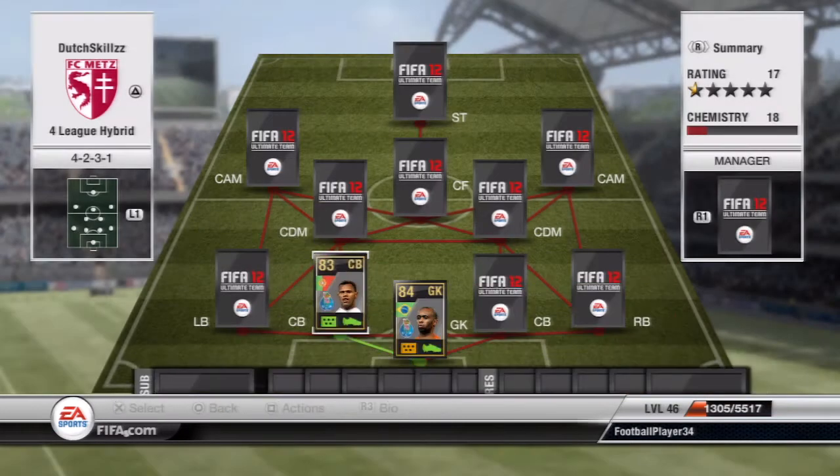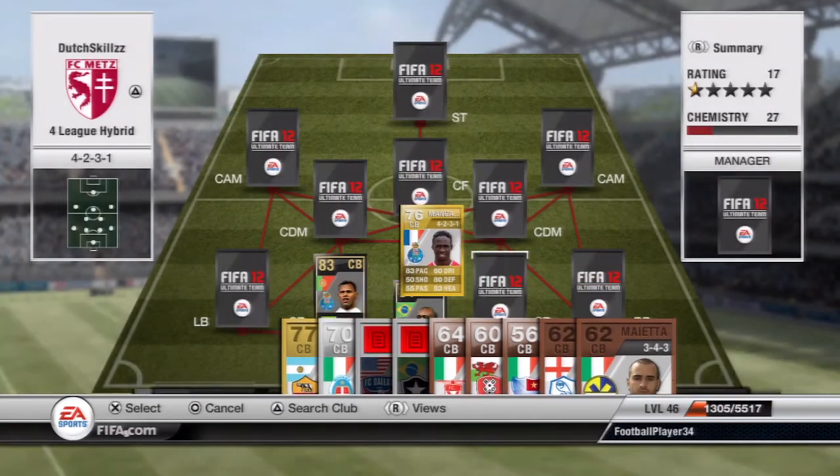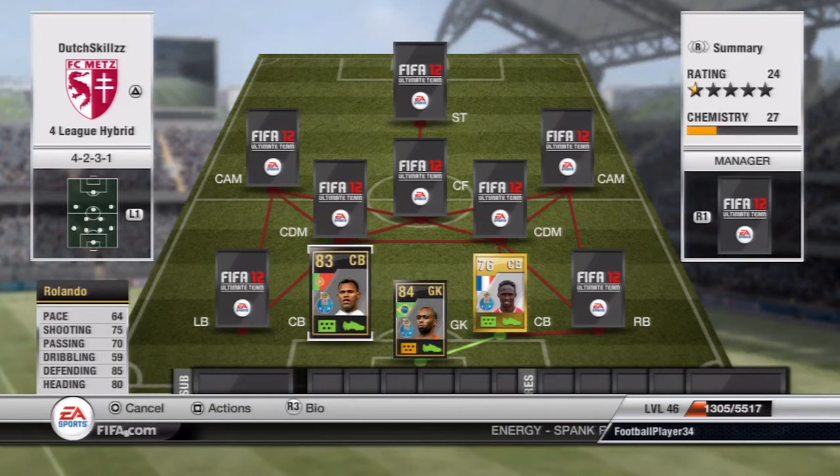Your two centre backs are the inform Rolando together with the upgraded Mangala. This is the first league — the Liga Portuguesa — and there are three Porto players in this squad. Rolando has 85 defending, 80 heading, 64 pace which is decent, and 75 shooting with a decent long shot.